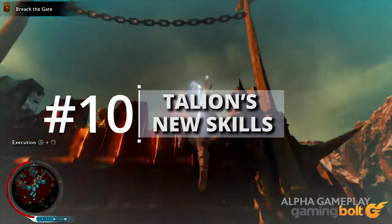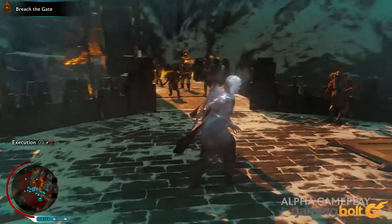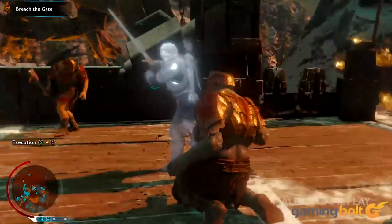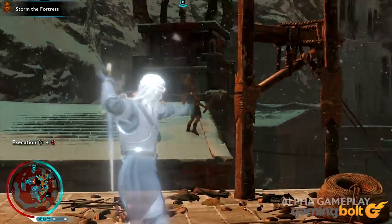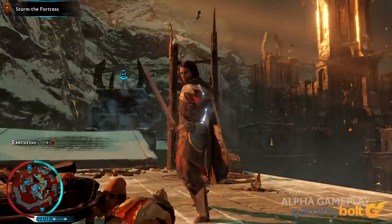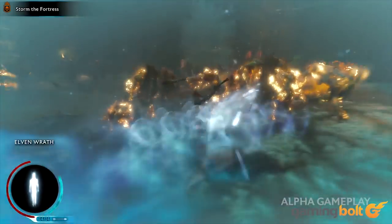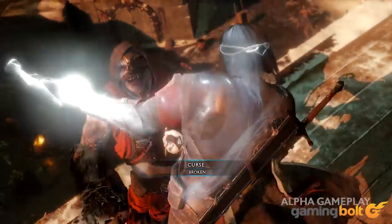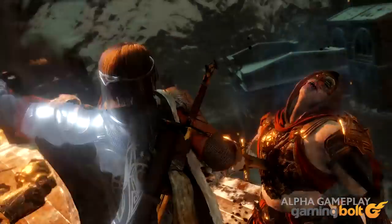Talion's New Skills: It wouldn't be a new game without some new abilities. Along with the usual skills that let you stun enemies and perform finishers, Talion can use Focus to move faster and actually teleport enemies to his location. There's even a skill that allows Talion and Celebrimbor to fight enemies independently. Look forward to the usual skills in the ranged, predator, wraith, and mounted categories.